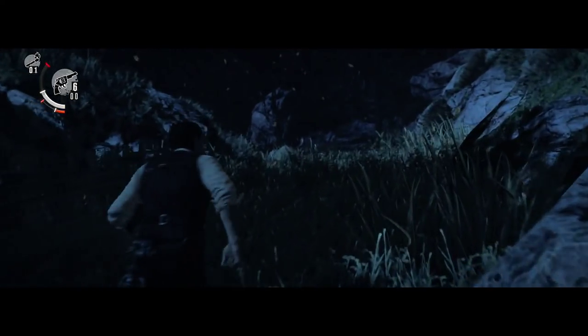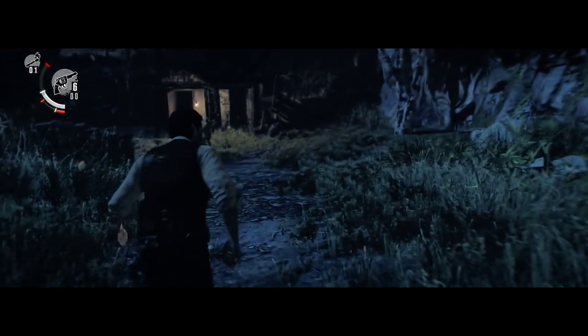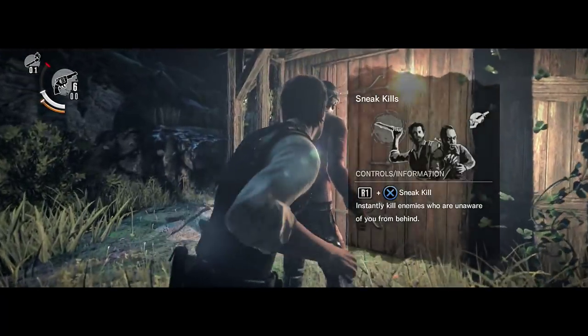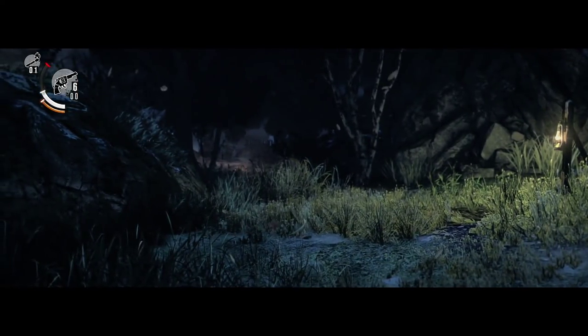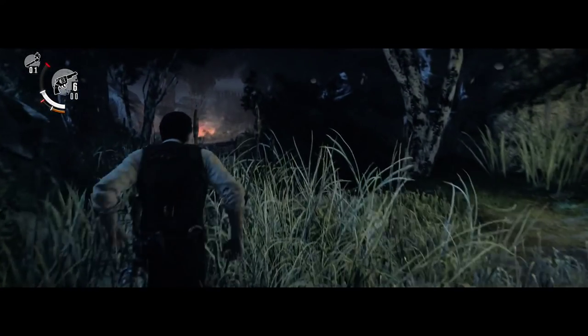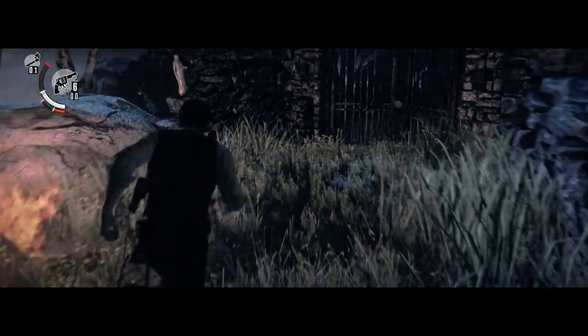We're going to keep following Leslie. He goes through a door and we're going to have to take down the guy who just got up — this is the very first official haunted in my opinion. You can either stab him, punch him, or let him turn around and dodge him; he won't follow you to the next area. I recommend finishing him off because he might drop something. Standing right in front of us is the first statue of the game — you use these keys to open lockers in the safe room. Let's pick up the bottle and we're going to witness another cutscene.